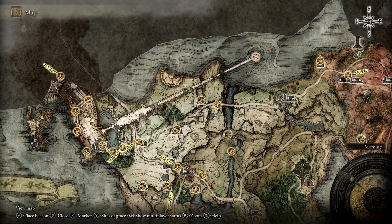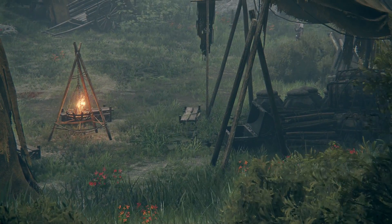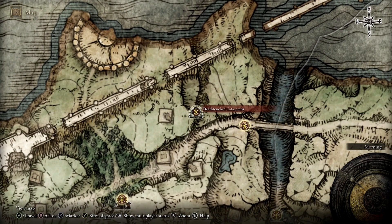Make it right past the wooded area here — there's a camp you'll probably come back to, as there's a shield in the chest which is good for the build for counters. Go right here off the beaten path to the Deathtouched Catacombs — that's where he is.